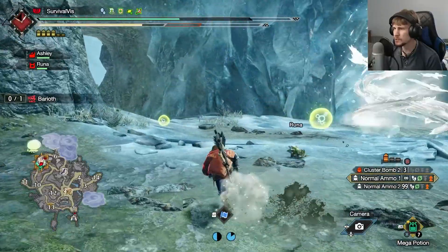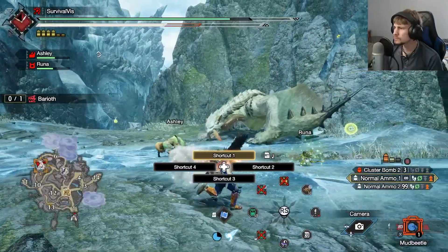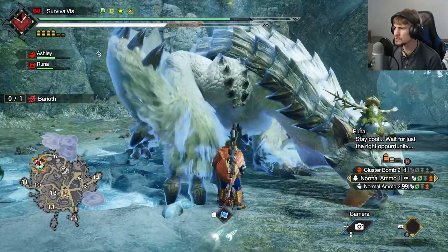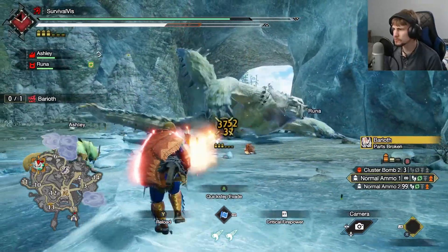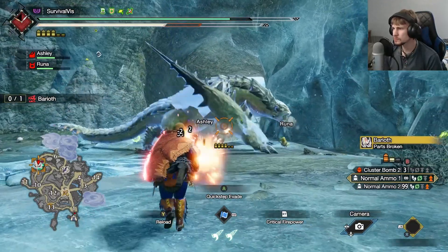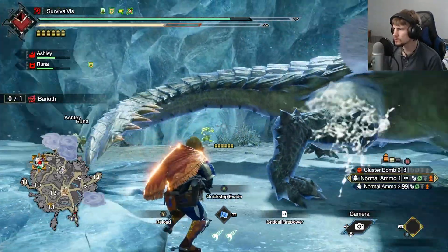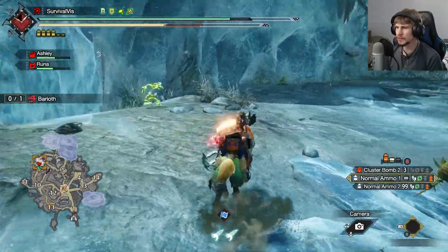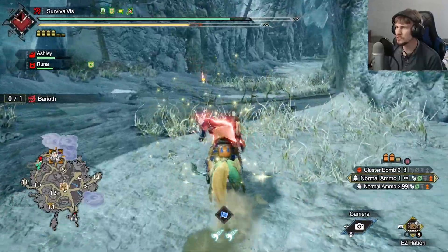I do like that you used the paratoad, but I hate that your aim was so bad — that would have been really nice to help here. Let's see if the blast toad will work. Let's see if we can even work at breaking one of the wings, too. At least we've done a little bit of damage. I think once we can break those, the mobility of him is going to really decrease, and that'll make him a much easier foe to fight.